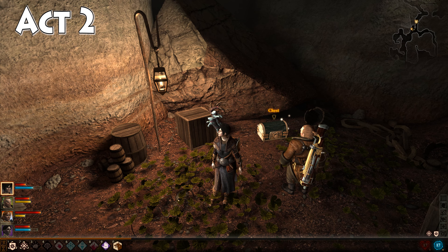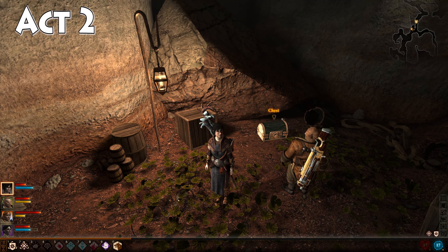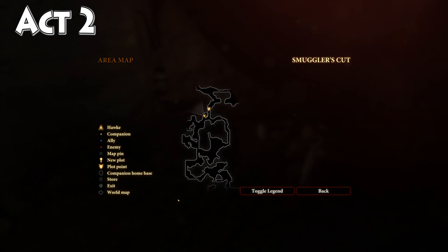There are two gifts available. The first is accessible in Act 2 during the Black Powder Courtesy Quest. You're going to find it inside this chest you see behind me, inside the Smuggler's Cut. This is a place you are sent to when you are on the Black Powder Courtesy Quest — it's a main plot quest.